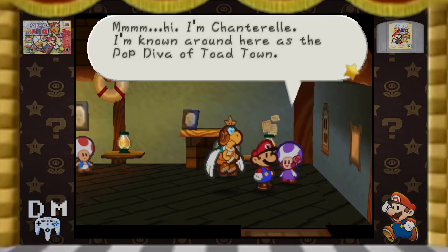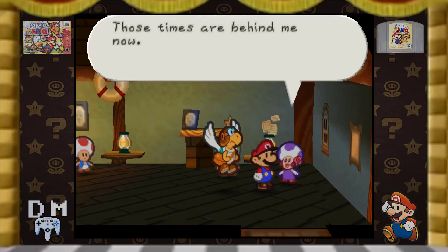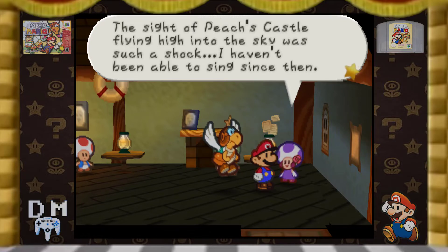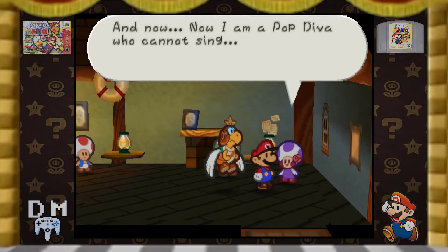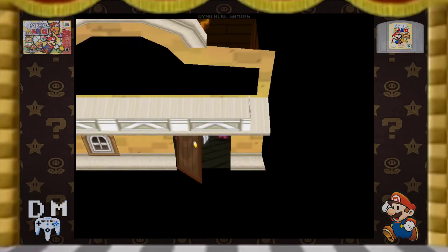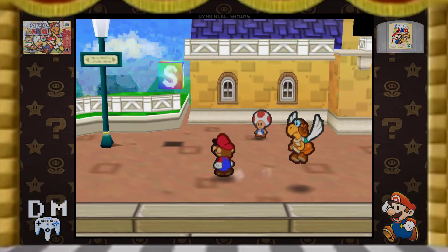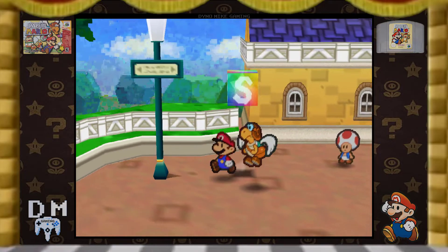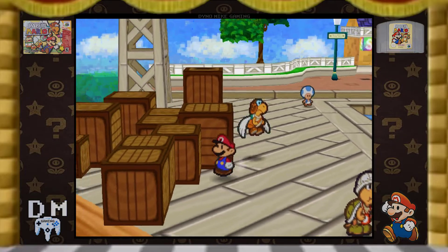I'm Chanterelle. I'm known around here as Pop Diva of Toad Town. I used to be able to sing any song perfectly, each note a masterpiece. The sight of Peach's Castle floating high in the sky was a shock. I've never been able to catch a song since then. Now I have a Pop Diva who cannot sing. Real irony, isn't it? It was cool how the Toad recognized that the Shy Guy thing happened. This Toad Town is ever-evolving, and it's so cool. They're aware of what's going on in the game.